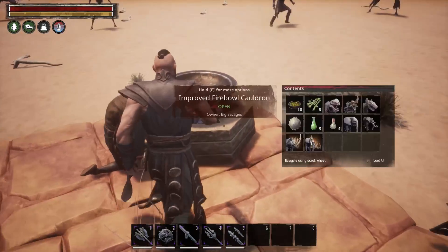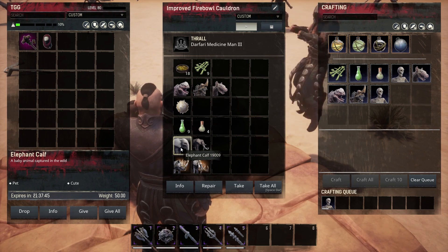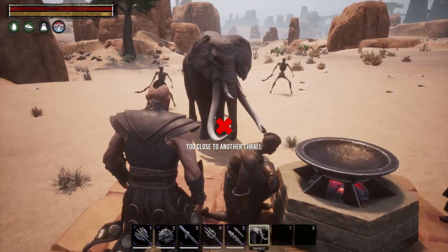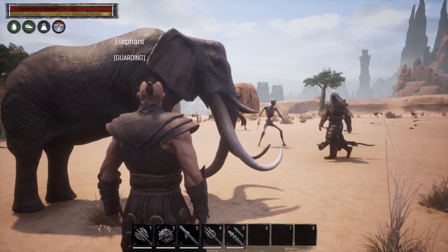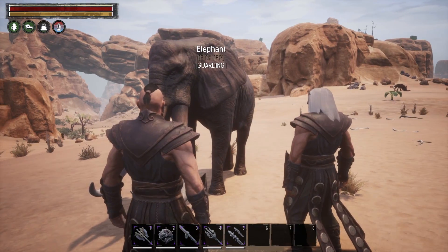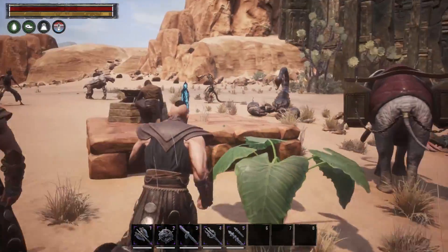Another thing that will be tameable is actually the elephants. There's now an elephant calf and an elephant — but the elephant is really tiny, like a stunted little baby elephant, almost as tall as the player character. I'm not sure if that's on purpose. They fly pretty well too.